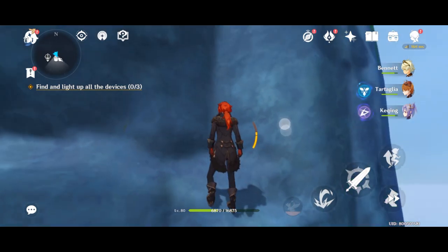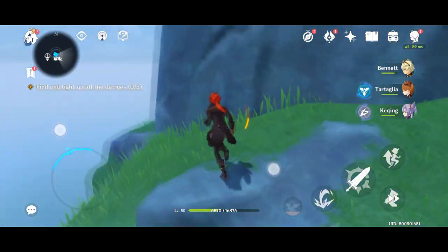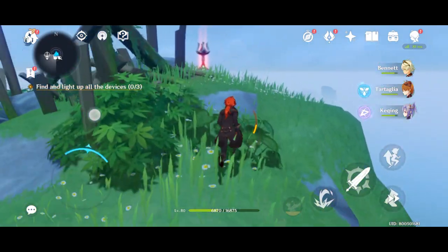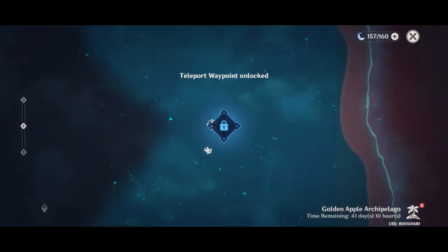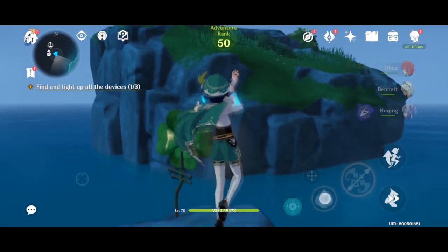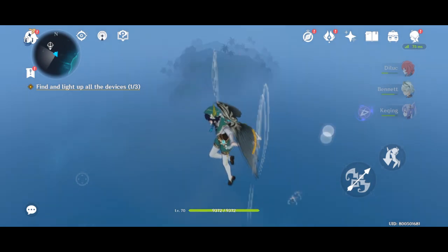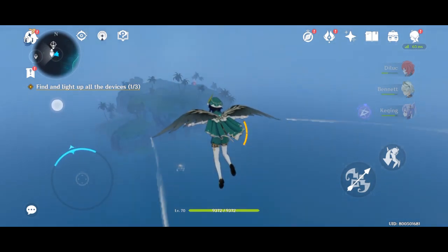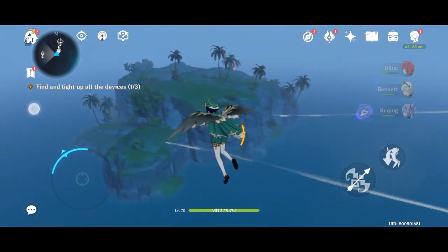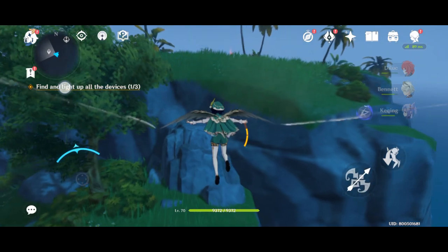I cut the video again to make it short. I am climbing this mountain because the device I have to light up is on top of this mountain or island. There you go — it looks like a waypoint, right? This is the first device that I lit up. This is going to be the second island where I found the second device. You can see the red light on that island — that is the device I have to light up.